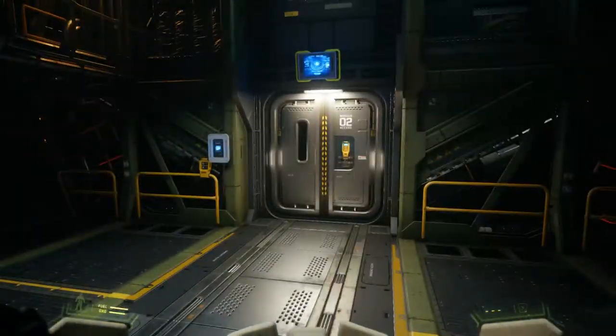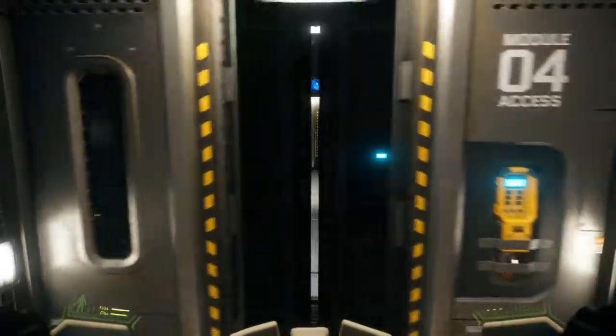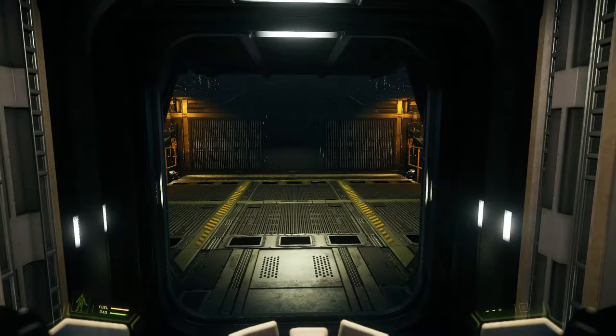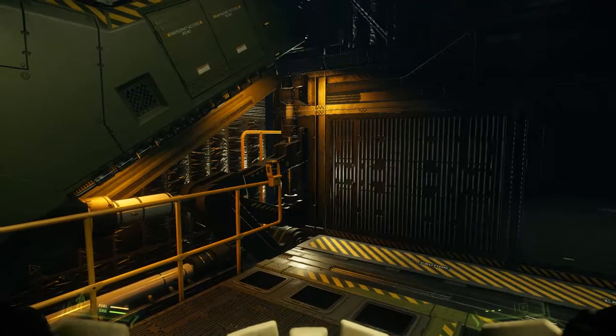All right, let's run up front. Each of these cargo modules is going to be the same - again they are designed so you can put in different modules: research, search and rescue, all that kind of stuff. Here's the front of the ship and we have another cargo door here.